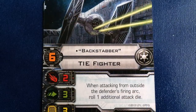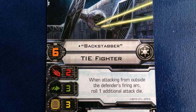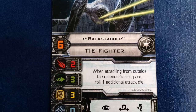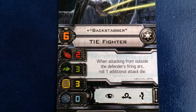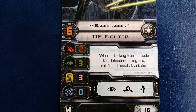Backstabber costs 16 points and has a pilot skill of 6. When he attacks from outside his target's firing arc, he rolls an additional die. Extra attack dice are always good, and if he gets into range 1, he can roll a total of 4 attack dice. TIE fighters have the maneuverability to get optimal positioning against enemy ships. Backstabber isn't great as part of a swarm — you'll want to fly him as a flanker to take advantage of his ability.